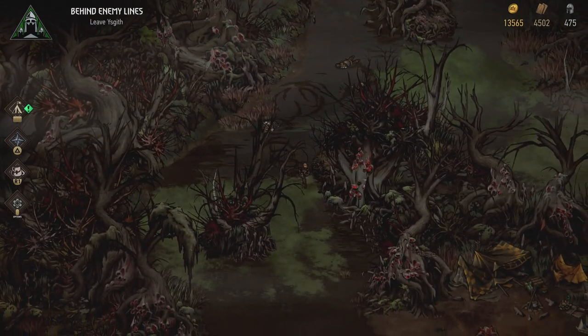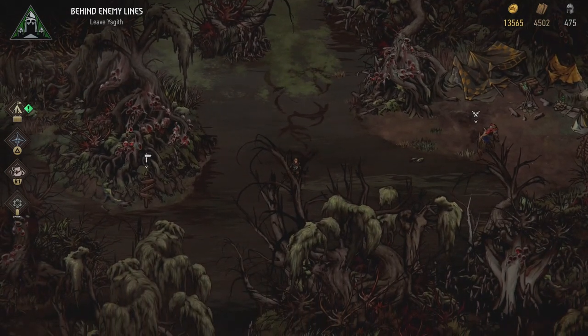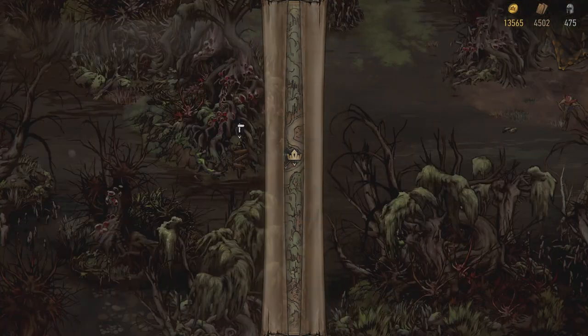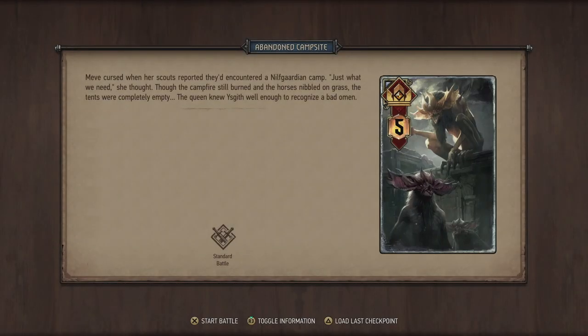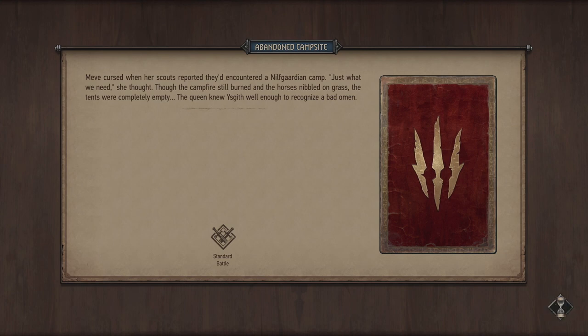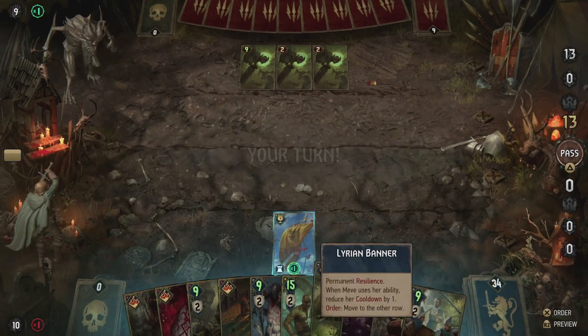They would have given off too much information if left unchecked. We have more vampires now — because of course why not. Before we even get to Gurney Cora herself, I'm just gonna quickly get to this marker and then let's fight this normal battle. Standard battle — abandoned campsite. Meve cursed when her scouts reported they had encountered the Nilfgaardian camp. Just what we need, she thought. Though the campfire still burned and the horses nibbled on grass, the tents were completely empty. The queen knew Isgith well enough to recognize it as a bad omen.